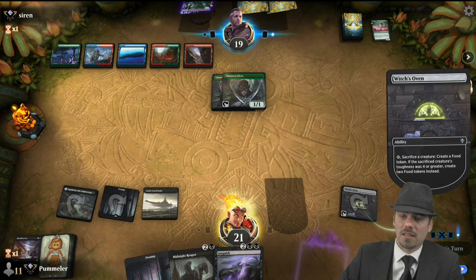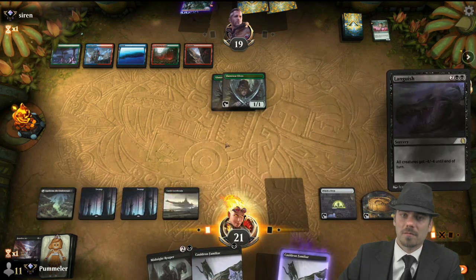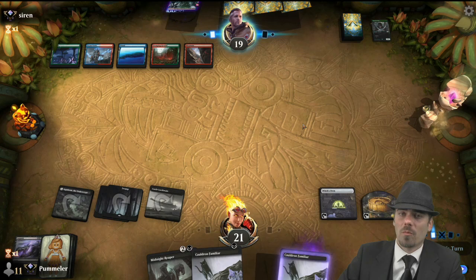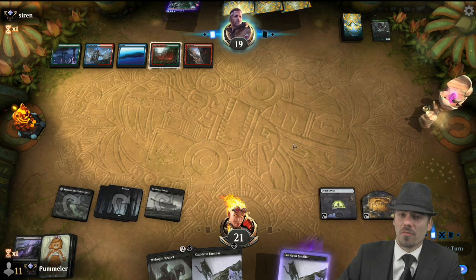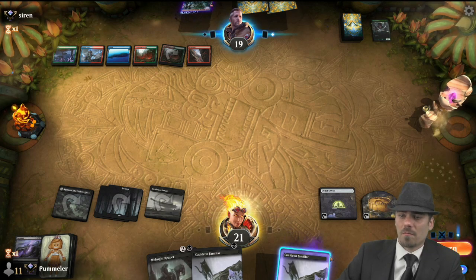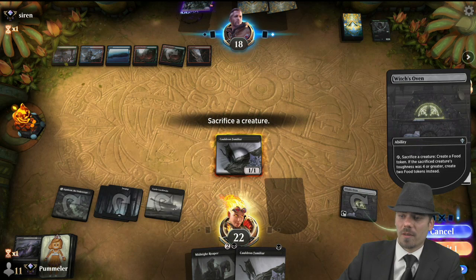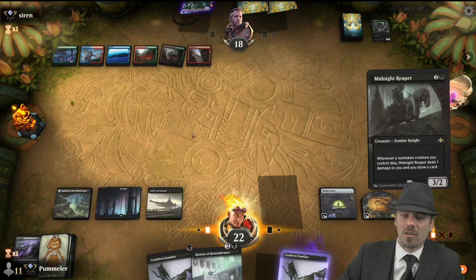All right, we could do this. Languish — get rid of your Lord of War Elves. It does fill the yard for Uro, which is annoying. Opponent only needs one more card into the bin before they can bring Uro back, and we don't currently have a clean answer to Uro. But one problem at a time — preventing our opponent from casting a bunch of Genesis Ultimatums is priority number one. Stomping Ground tapped, pass the turn. We call Cauldron Familiar back, gain a life, sacrifice it, and pass. Bastion of Remembrance is a very good one, but we're just going to Midnight Reaper and Cauldron Familiar so that we can draw some cards.